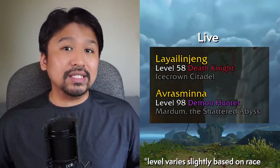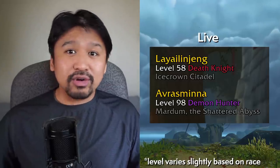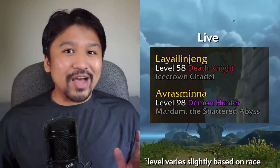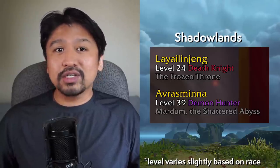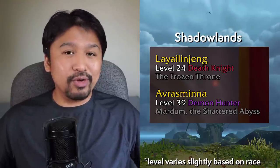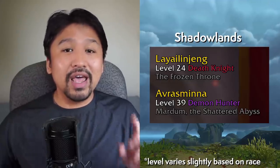Here's a neat trick for those of you interested in leveling a Death Knight or a Demon Hunter. In Shadowlands, these classes will basically start at level 1 like everyone else. But if you make one now, they start at either level 55 or 100 — we know this. What that means is that when the patch drops, that Death Knight is going to be level 23, and a Demon Hunter will be level 40 or so. And remember, the new level cap, at least in the pre-patch, is 50. That's a nice boost to skip a ton of leveling, if that's what you're aiming for.